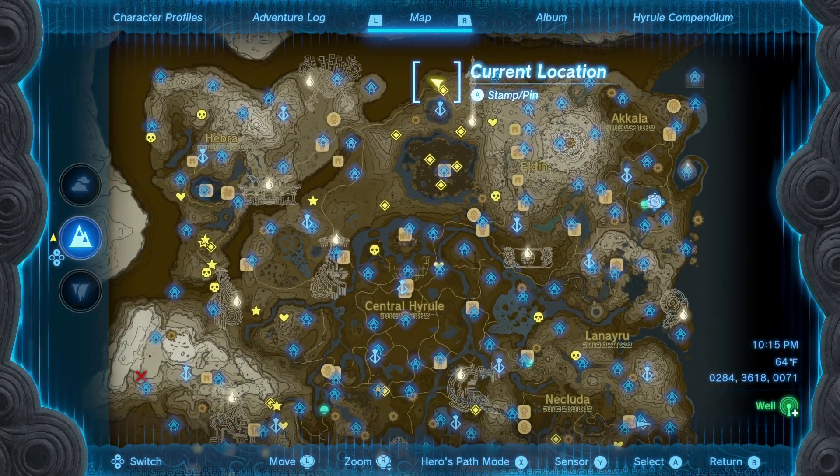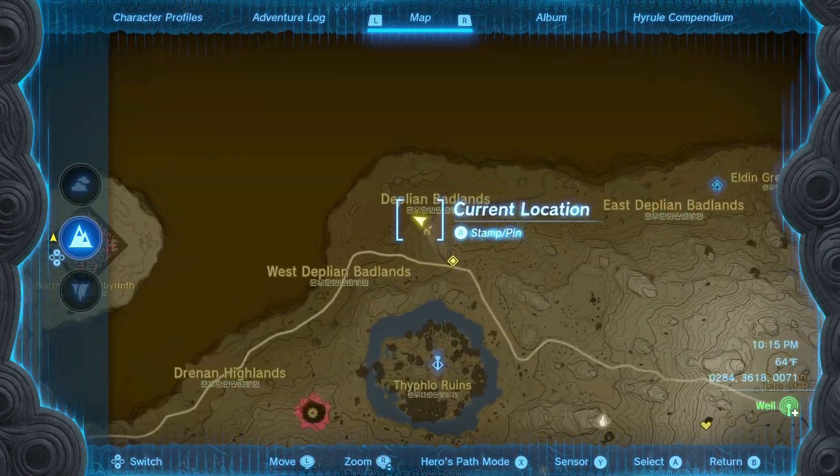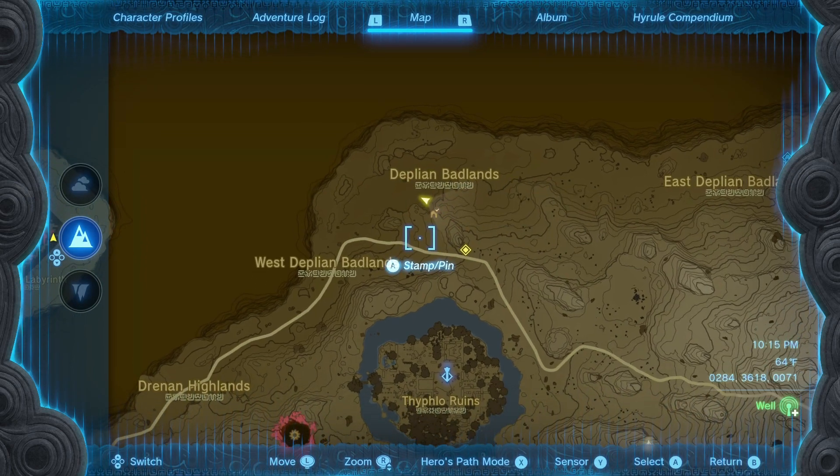There is one very sneaky shrine hidden inside a cave in the Deblian Badlands. Just remember to bring some bright bloom seeds or the Miner's outfit because it will be pretty dark. Without further ado, here is the location.